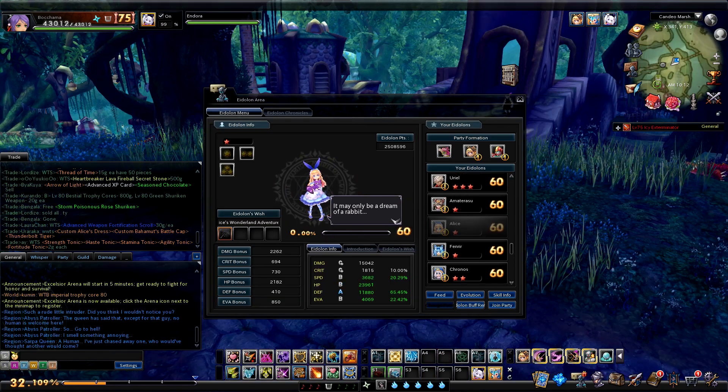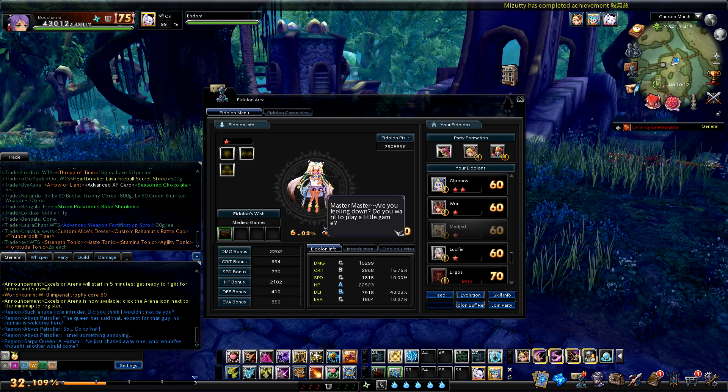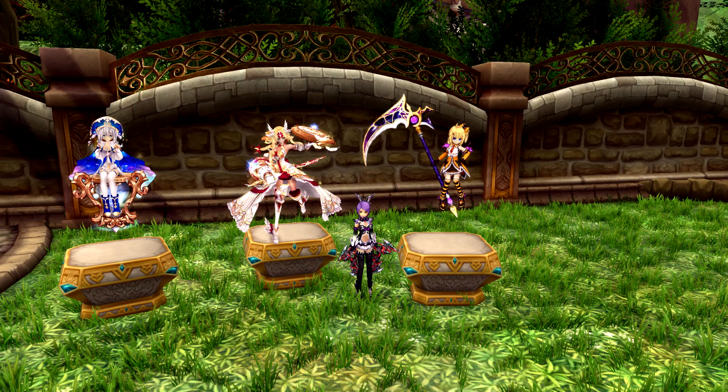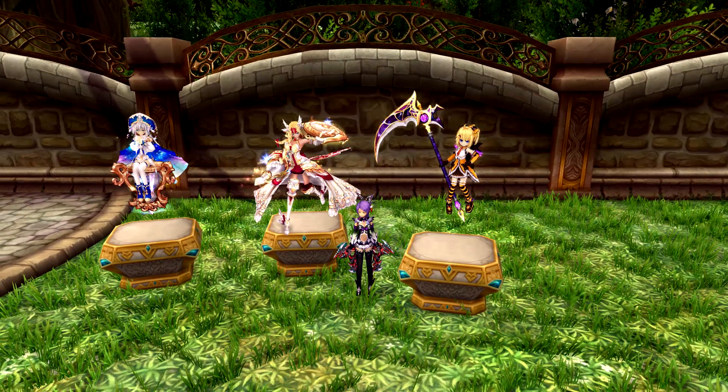They also unlocked the third star for 99% of the aedrons, but not their forms. And speaking of aedrons, now you can get aedron statues for your house using the link system.